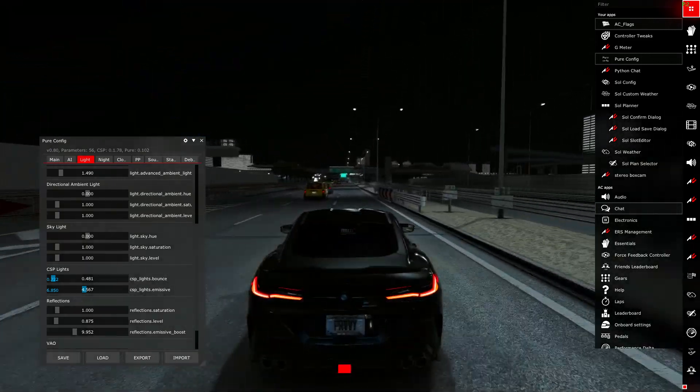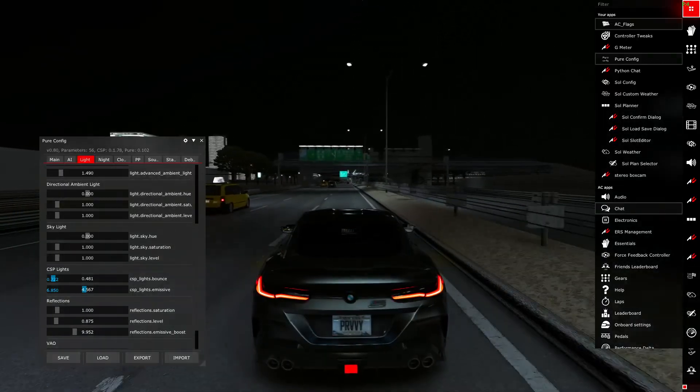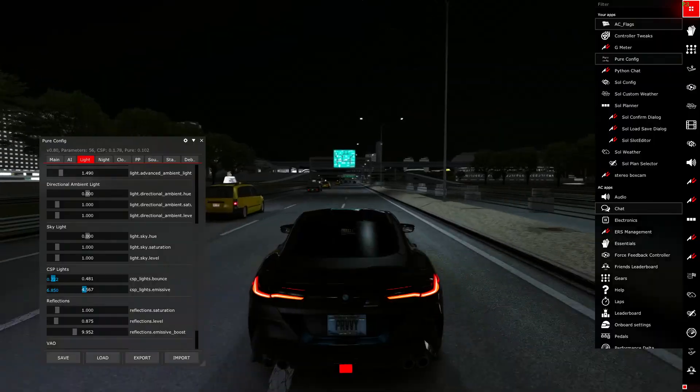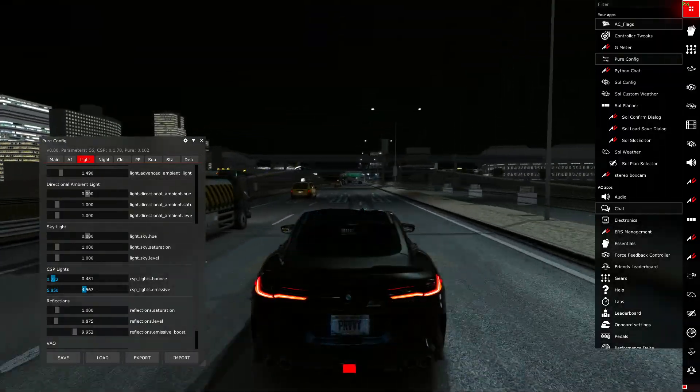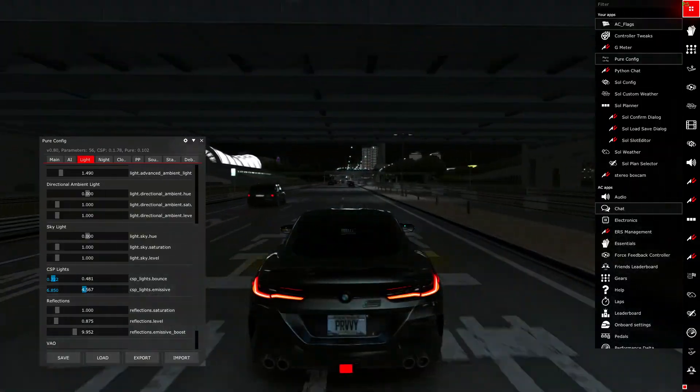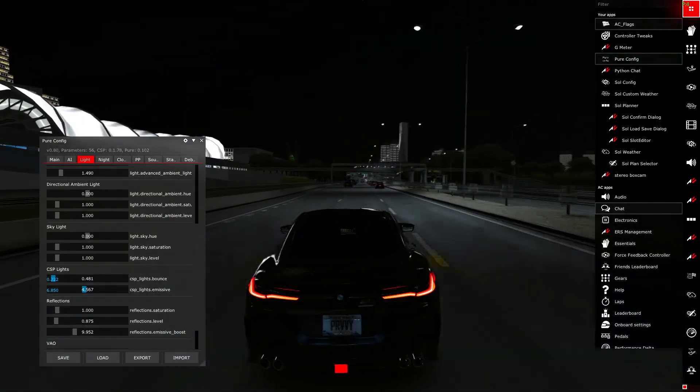But good news is I made an optimized version of this config which has all of the lights off all of the time. You low-budget guys hop in the Discord and use that config. It is a low-optimized config — no lights. It's perfect.